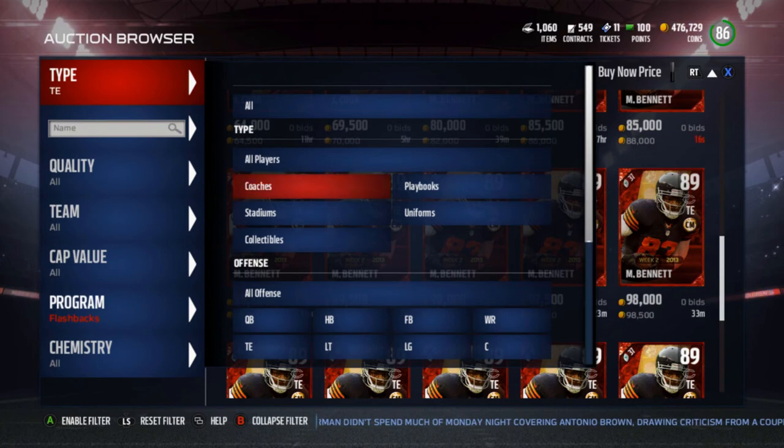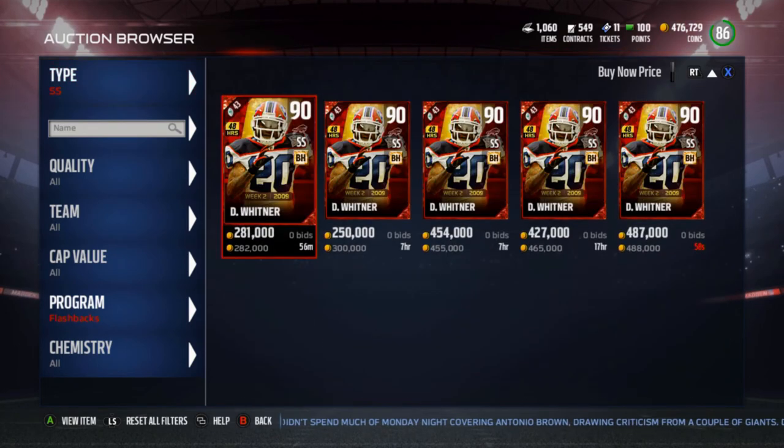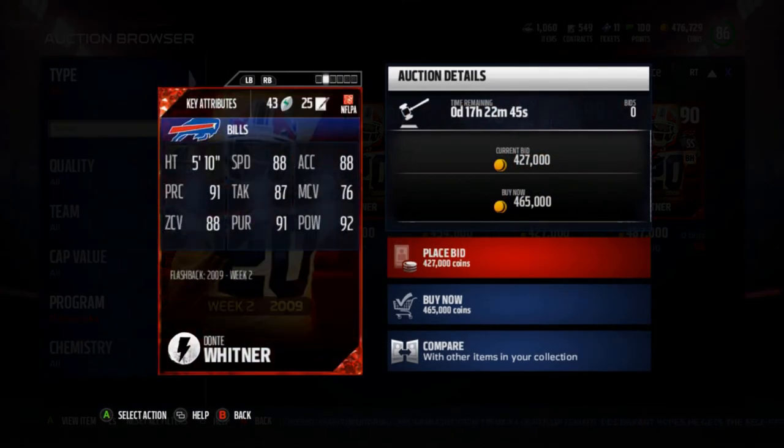Now let's take a look at the Dante Whitner strong safety. He is the big hit chemistry and he's out for 48 hours, going for about 282k — pretty much 300k. Not worth it for a 90 overall strong safety. His stats are pretty good but nothing too impressive: 88 speed, 88 acceleration, 91 play recognition, 87 tackle, 76 man coverage, 88 zone, 91 pursuit, and 92 hit power.